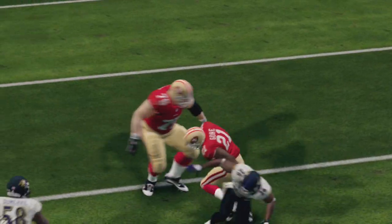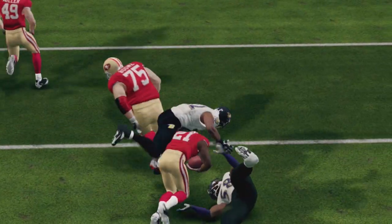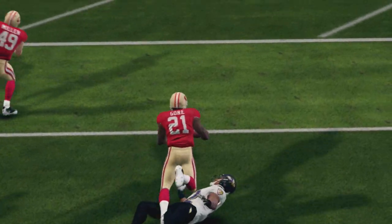For speed backs, you're going to see moves like precision jukes and precision hurdles. With power backs, you're going to see moves like precision stiff arms and precision truck.